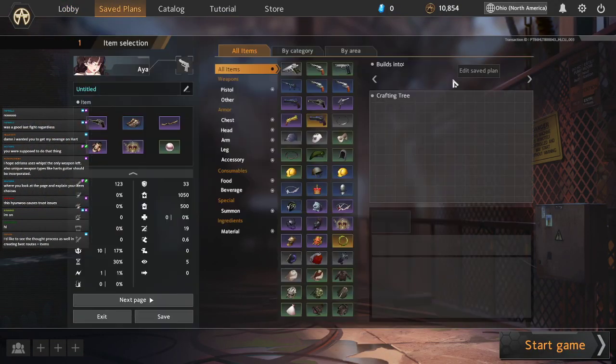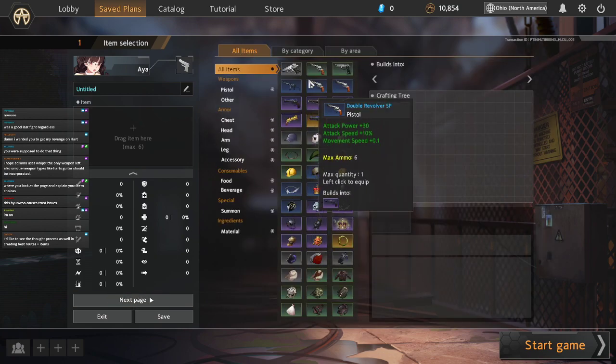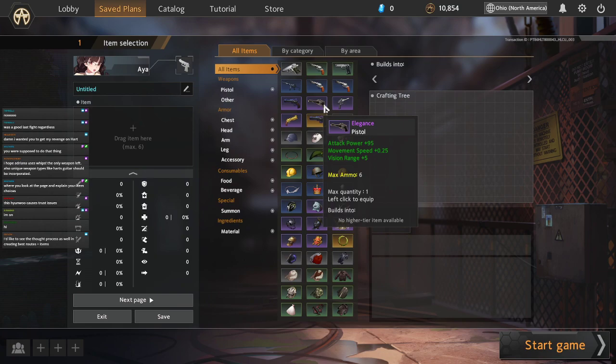I'll explain this build path and run you through how I read it. First things first, the most important thing in your build is a weapon. When selecting your weapon, you should decide what stats fit your game plan, and obviously you should go for something that's reasonable to obtain.